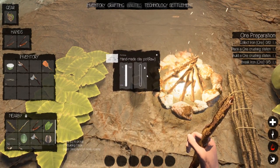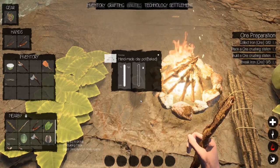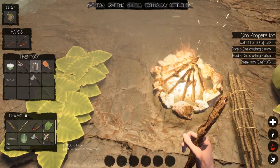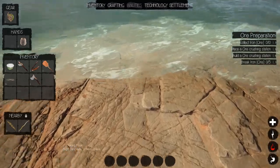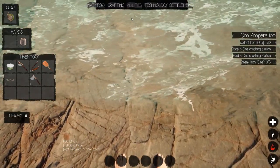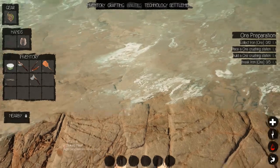There's a temperature indicator, and eventually it'll say baked — there we go, baked. Then grab it. Now we have this clay pot. I'll put it in my hand and we can actually collect water with it. Hold E to fill — so I'll fill it. We get this nasty-looking water icon — dirty water.